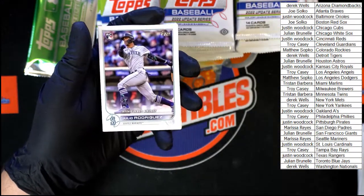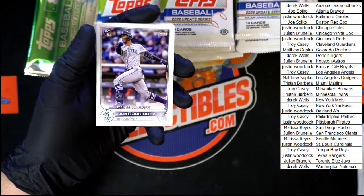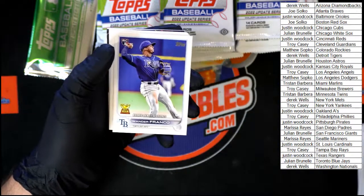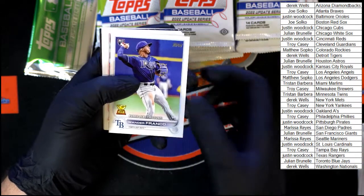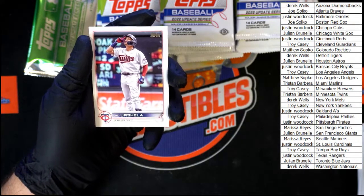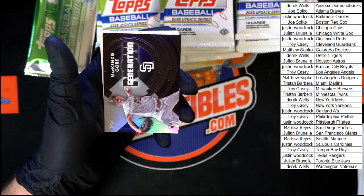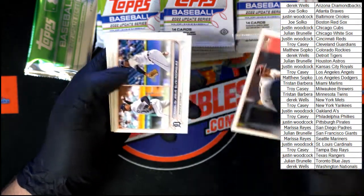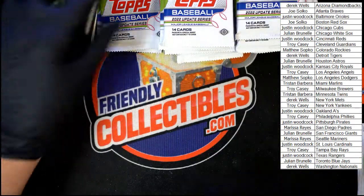Nice little star out of this pack — Julio Rodriguez rookie debut going to the Mariners, Marissa R. Refs, Schneider for the Red Sox. Profar — hey, not a bad pack right there, two good ones in that pack. Franco for the Rays. Mackenzie Gore Generation Now for the Padres. And Reed Detmers' rookie debut for the Angels.